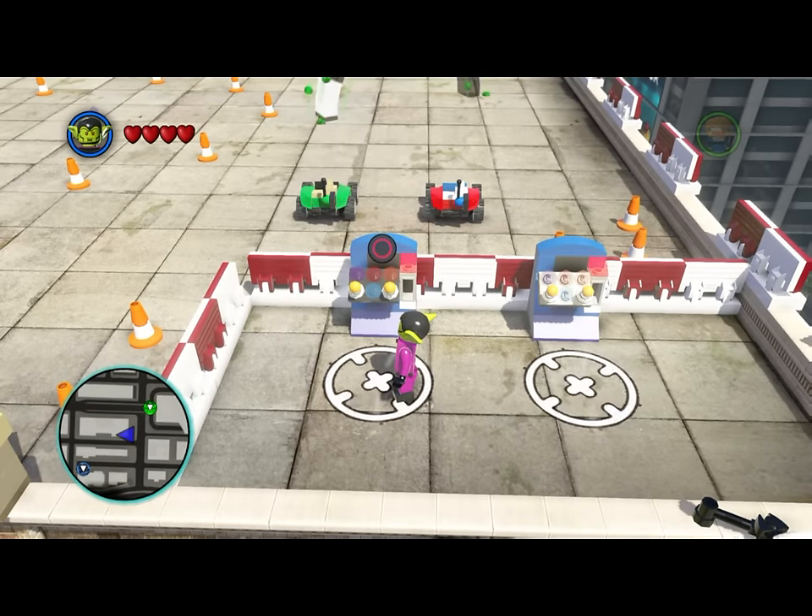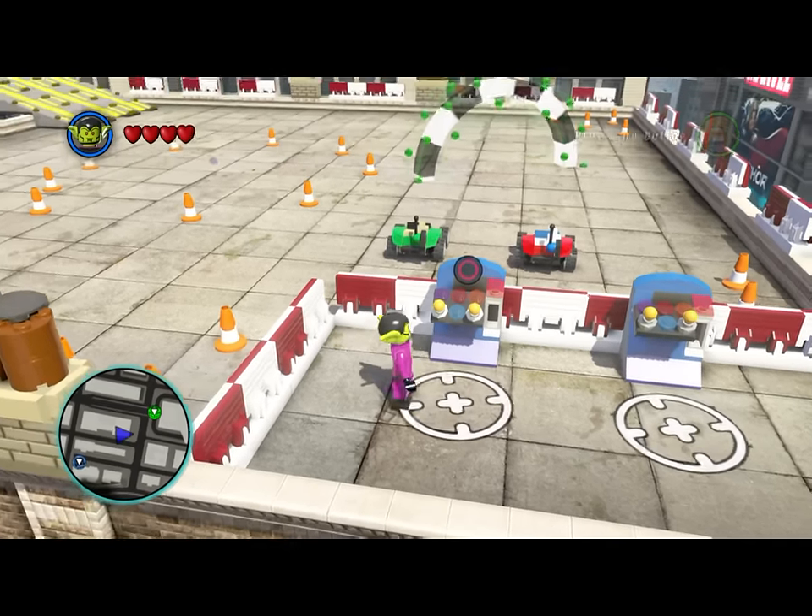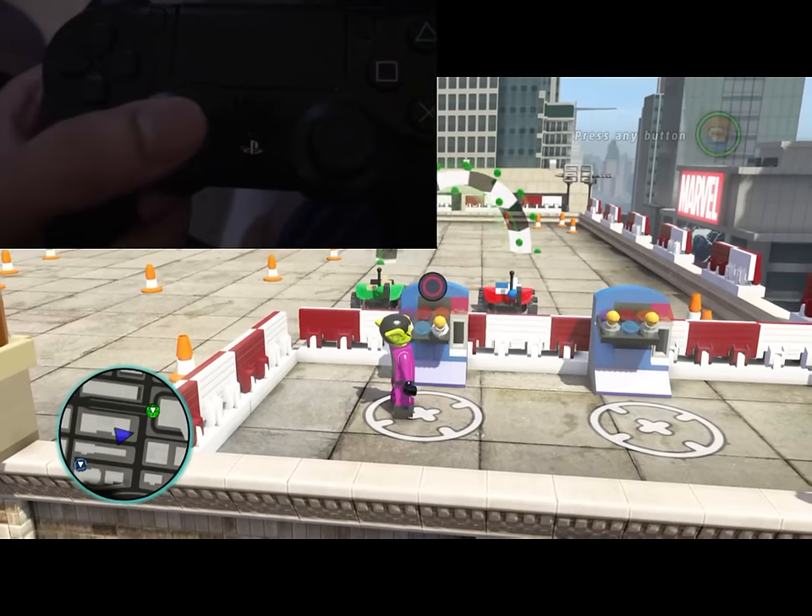You have to control the RC car like a real RC car. If you use an actual RC car controller, you rotate around the radius of the controller. So if you want to make a right turn, you have to roll the control stick in that direction — not just press right like you normally would.